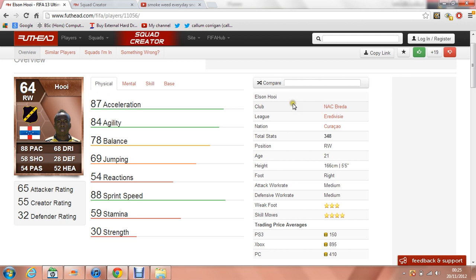He plays for NAC Breda — I think that's how you pronounce it. He plays in the Eredivisie. He's a right winger, 21 years of age, so he might actually be quite good in career mode as well, so maybe pick him up. He's 5 foot 5 inches, right footed, which means he's not really one for the finesse shots but he can tuck them near post and cross them in. Medium attacking work rate, medium defensive work rate. You don't really notice the medium attacking work rate because he does do a lot of work.